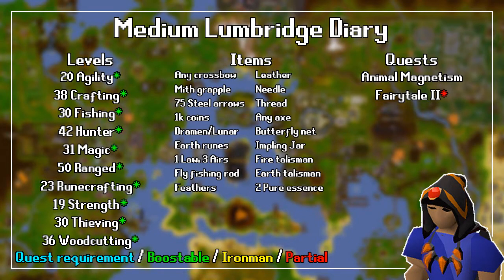For the item requirements, you need any crossbow and a Mith Grapple, 75 Steel Arrows and around 1,000 Coins, a Dramen or Lunar Staff, some Earth Runes along with one Law and three Air Runes, a Fly Fishing Rod, some Feathers, Leather, Needle, a Thread, any Axe, a Butterfly Net and an Impling Jar, a Fire and Earth Talisman, and finally two Pure Essence.